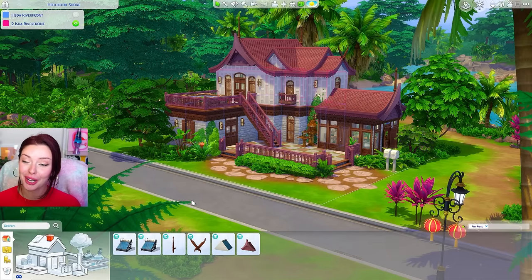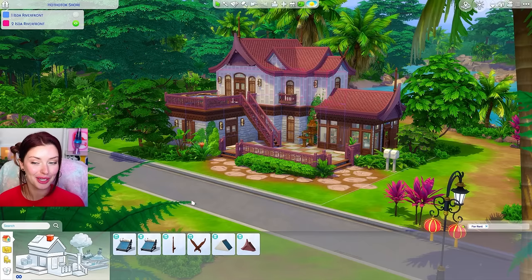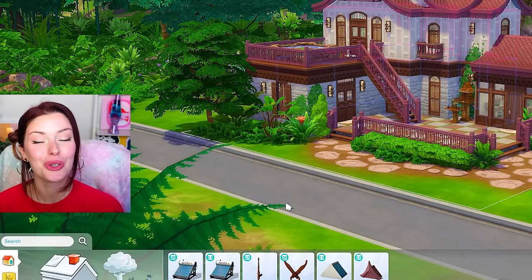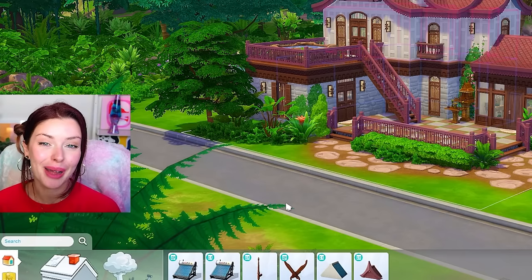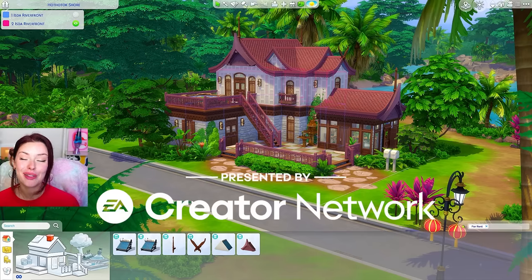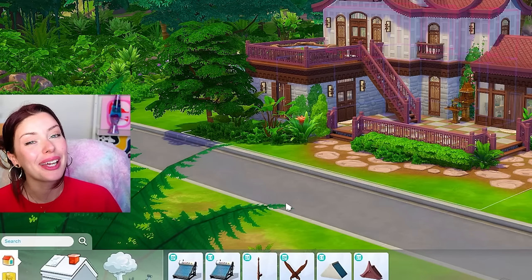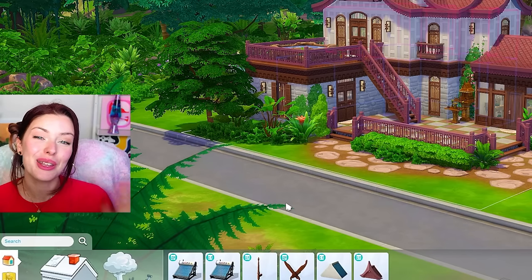That has been us building with The Sims 4 For Rent Expansion Pack for the first time — we saw some of the build and buy and my first impressions of the build mode. Overall I think it's really fun, colorful, and patterny. I am very excited to check out some gameplay with this pack, so let me know what you guys want to see me do with it. I'll be posting more builds and gameplay very soon. Thank you so much to the EA Creator Network for the early access code. If you guys liked the video, don't forget to like, comment, and subscribe.